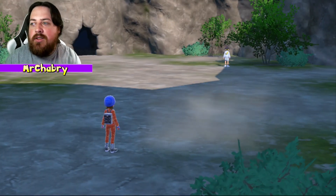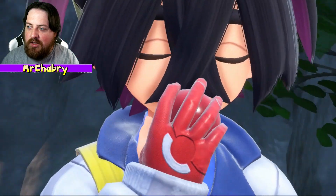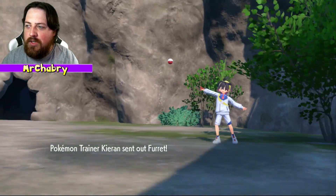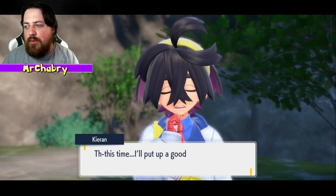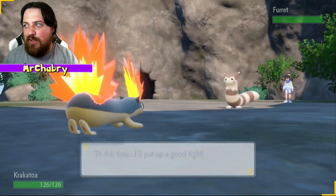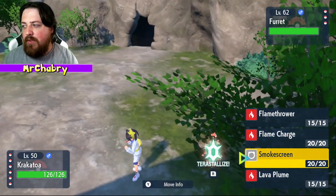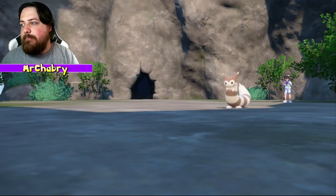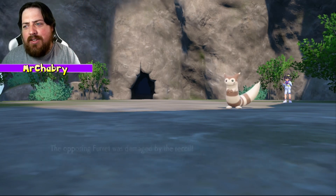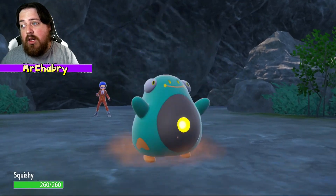I've got my Quilava. Quilava's going to be a Pokemon I use here. Let's see how well Kieran has improved. Oh, he's got a Furret now — that's new. Still have my Quilava, so I'm going to put up a good fight. What level is your Furret? I'm good for it. I'm going to find Flamethrower. That happened. Okay, I'm going to go ahead and heal up Krakatoa because I'm not letting Krakatoa miss out on experience.